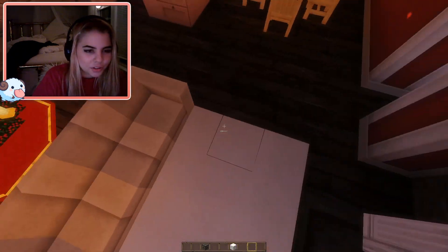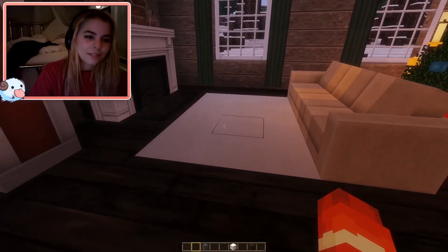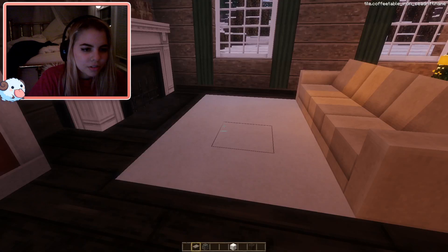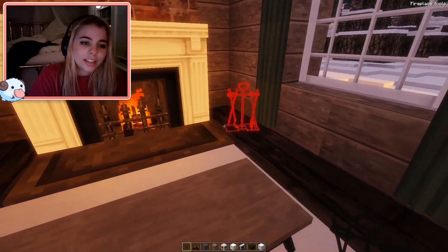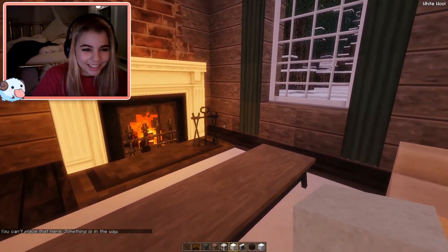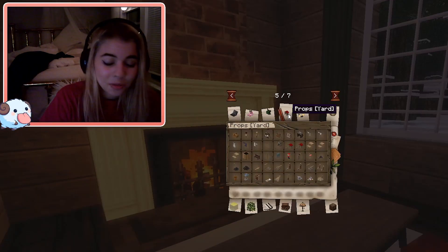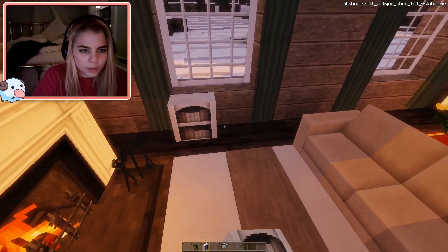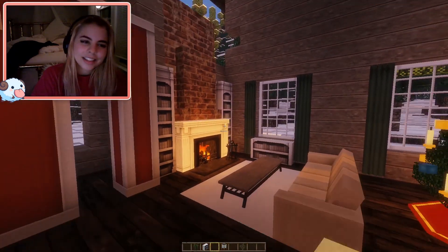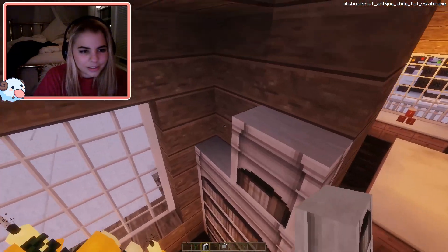We're just gonna throw some wool down here — using wool as a rug, that's crazy genius but honestly it's fine. Then we'll add some coffee tables and stuff around. We don't have any stockings which means I should probably make some, but I'm not going to because that's a lot of work. I'll throw some bookshelves down to make it a little more cozy so it looks like a nice built-in set.